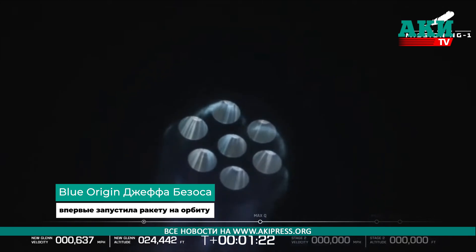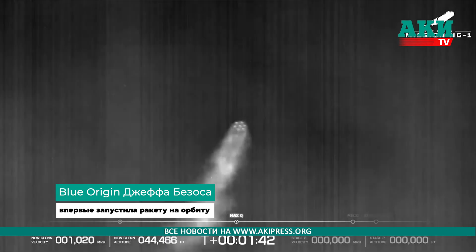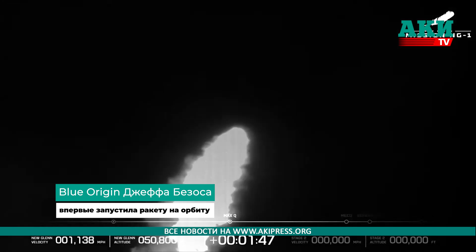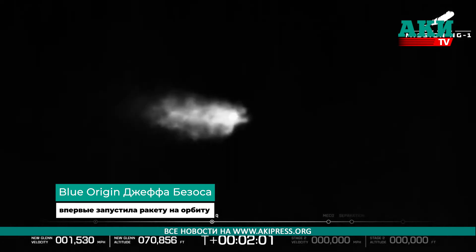Profile looks good. All seven engines continue to perform well. Now passing one minute, thirty seconds into flight. Passing Mach 1 — New Glenn is now supersonic. Engines continue to perform well. Now passing through max Q, maximum dynamic pressure — the toughest part of the flight on that vehicle. We have pushed through it and New Glenn continues.